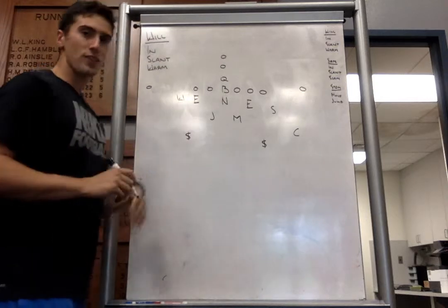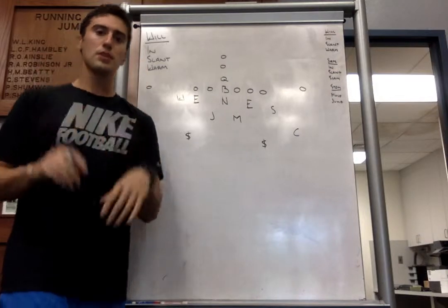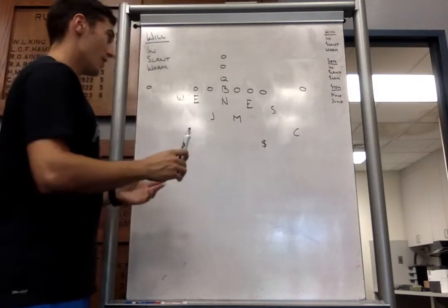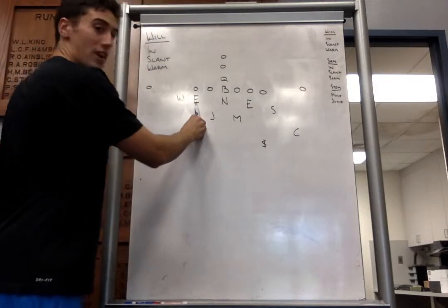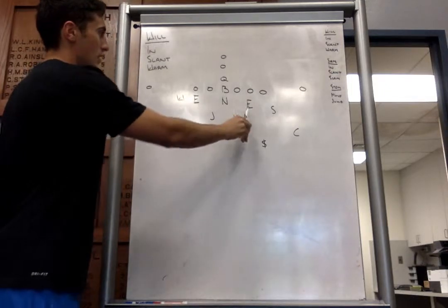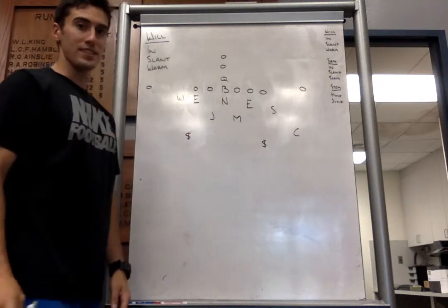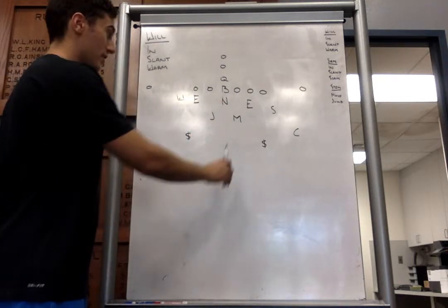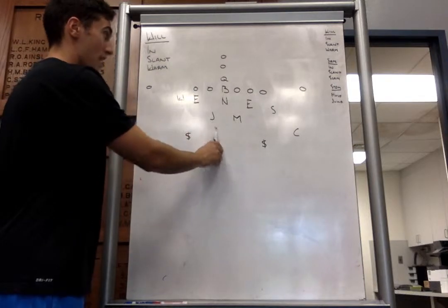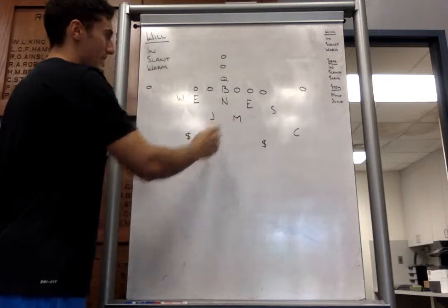The first front we'll go over will be our Will front. Our Will will just be signaled with a big W. Just like last season, our defensive ends will line up in a four technique, head up on the offensive tackle. Our nose guard will be head up on the center. Our linebackers — our Mike and our Jack — will line up in 20 techniques, head up on the guard, five yards depth.